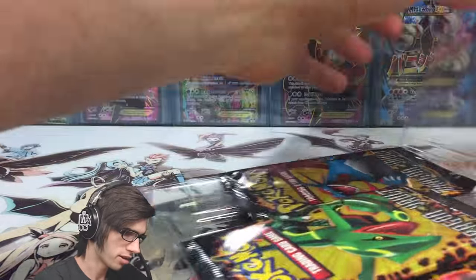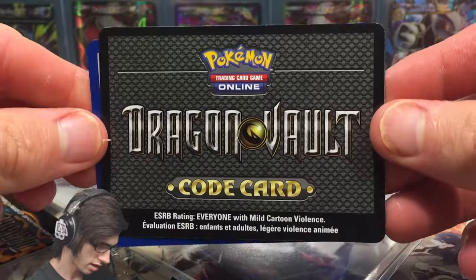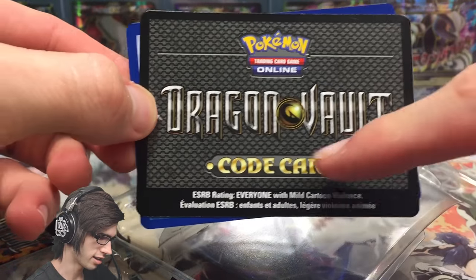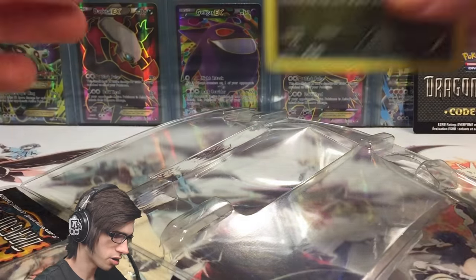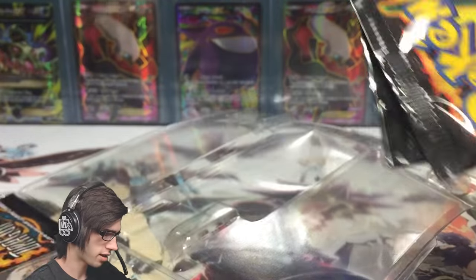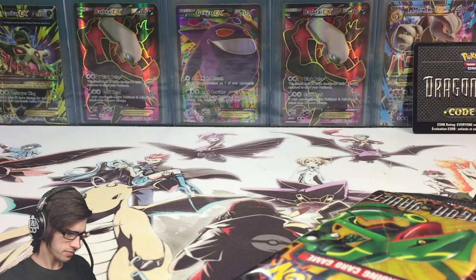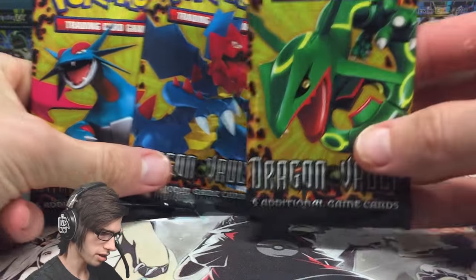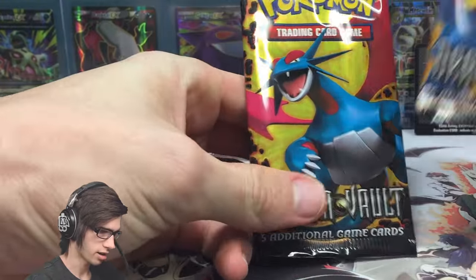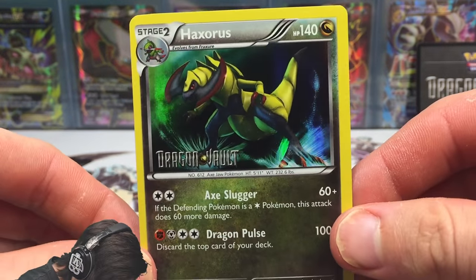There we go — there's the Dragon Vault code card, which is awesome because it has the Dragon Vault set on it. We'll go through the promo in a moment. Then there are the three booster packs — they feel really weird because they're just so thin and light. We got the Rayquaza pack art, Druddigon, and Salamence, which is pretty much the whole set across the three pack arts.